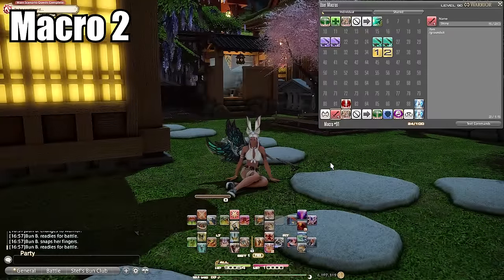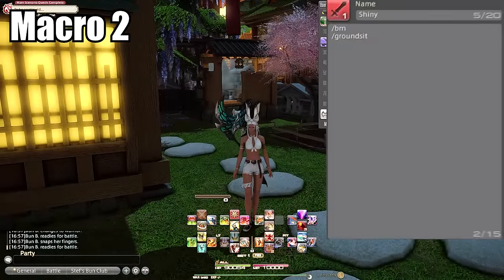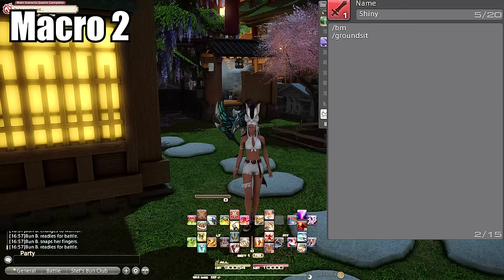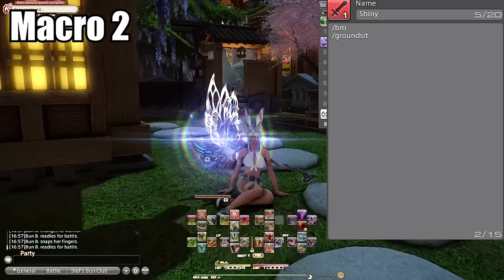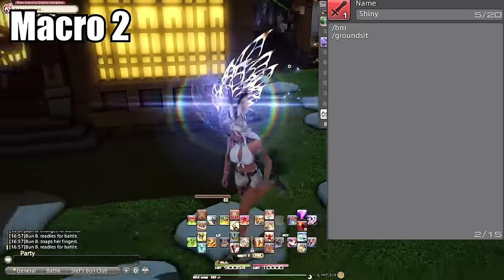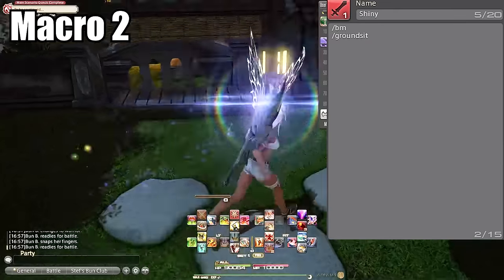Macro number two: shiny weapon. Using this simple macro to show your shiny weapon either sitting down, running around, or on a mount really ups your g-pose game — you can see your shiny effects and the weapon on your back instead of having to do a pose for it. You can get really creative with all the different setups here, and I spend so much time g-posing with it.